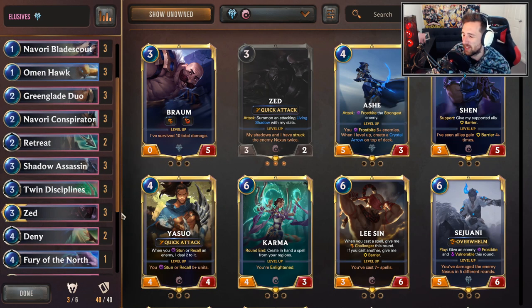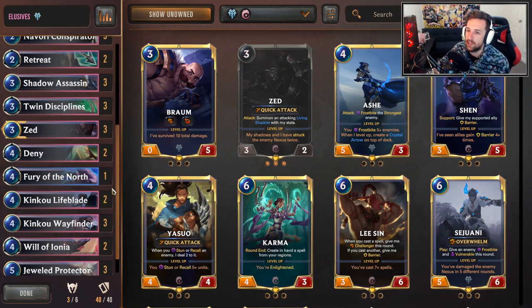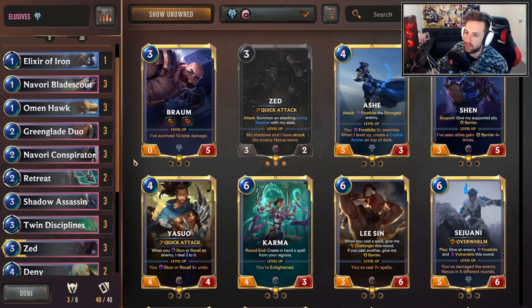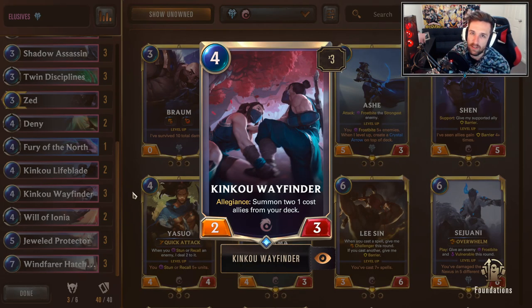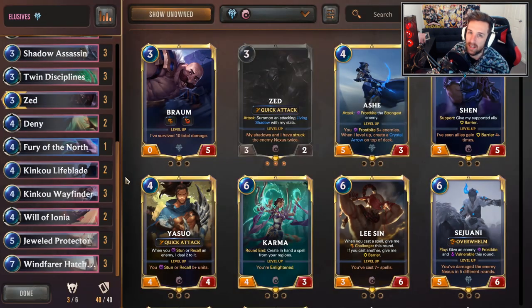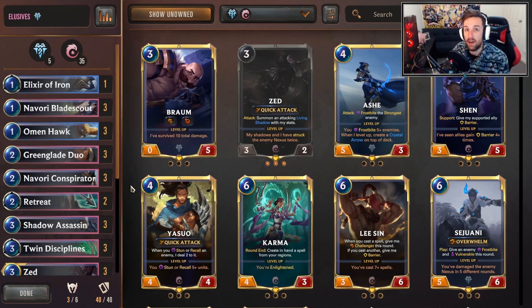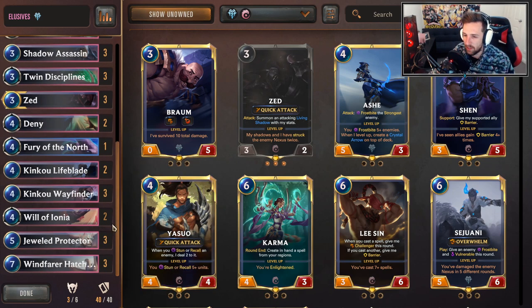There used to be a combo with Green Glade Duo — buff it with Wayfinder and push lots of damage — but there are plenty of ways to deal with that nowadays. Bilgewater has so many tools for dealing with a card like that. So Wayfinder has pretty much just become a decent four-drop. If we find some better cards in the future, this might be a swap, and maybe we can start shifting away from building so heavily into Ionia. There are other elusive decks, like the Noxus-Ionia elusive aggro deck which doesn't run Wayfinder, but this build outvalues that and can push more against control decks.